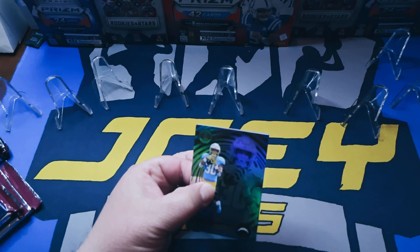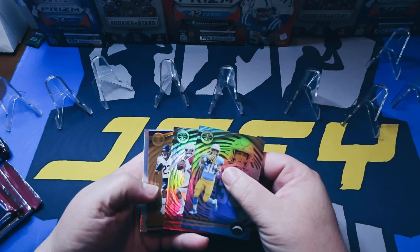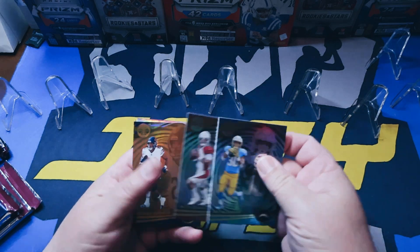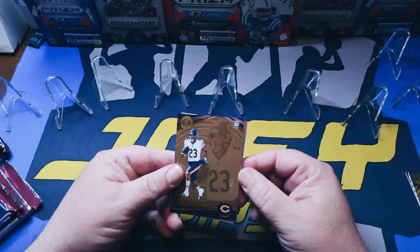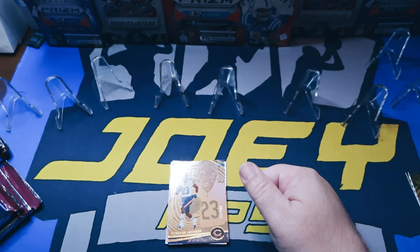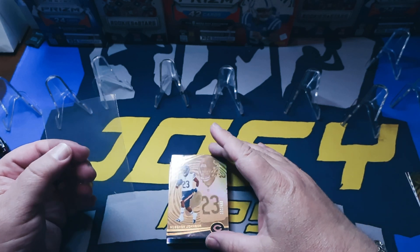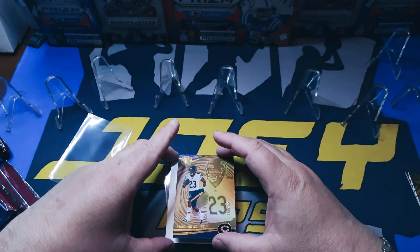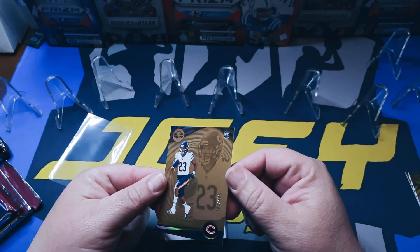Obviously we're looking for the CJ Strouds, ARs, you know, the normal crowd. Already we got a mem and a numbered card starting off. Roshan Johnson is our gold rookie, numbered to 499. I got to remember that this is a hobby box and not a Walmart box, so there's going to be a lot of numbered cards. Slide that underneath — it's numbered to 499.